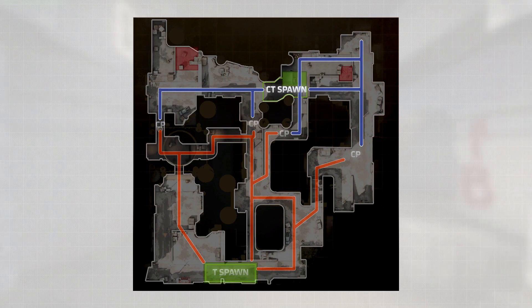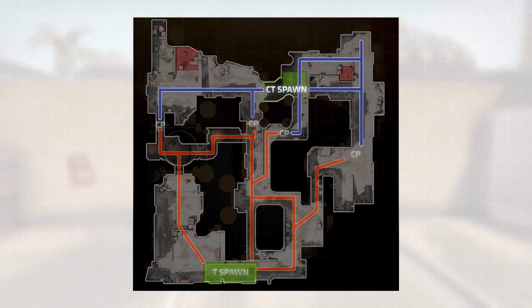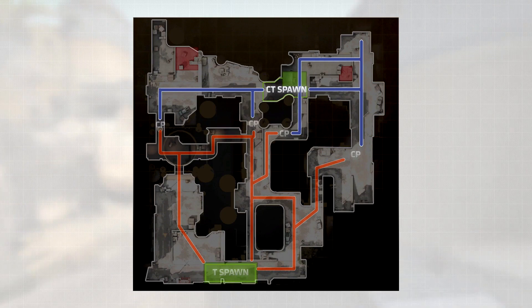Looking at the counter-terrorist side, we'll notice one thing: there's a lot less of it than there is of the terrorist side. This is because the counter-terrorist team essentially owns that portion of the map at the beginning of the round. They are given a defender's advantage because in most situations, especially in Dust 2, it will be a 2 vs 4 or 5 at the collision point. This allows players to take cover and call out for help if they need to.